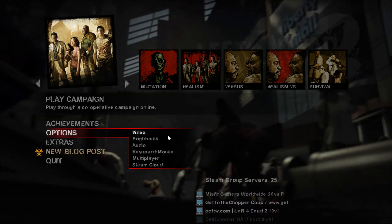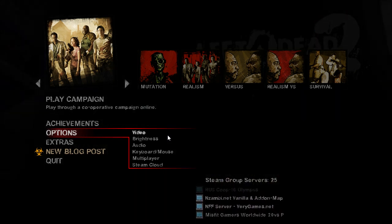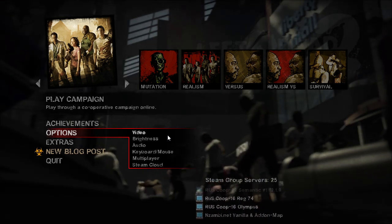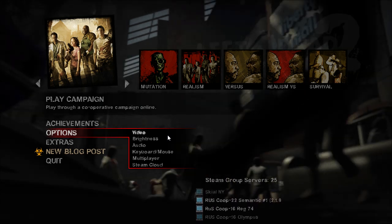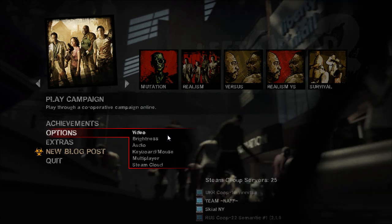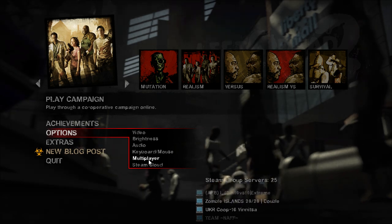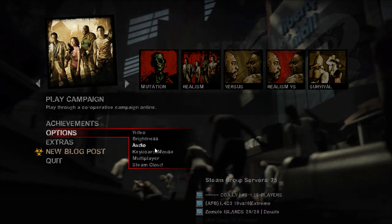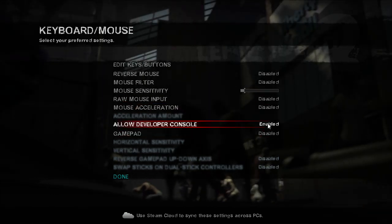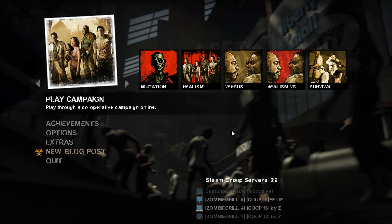You can activate consoles in other PC games too, but since this is a Valve game powered by the Source engine — which pretty much every Valve game uses — all those games have developer consoles. In Left 4 Dead 2, you activate it by going to Options, then Keyboard and Mouse, and enabling 'Allow Developer Console,' which is disabled by default.